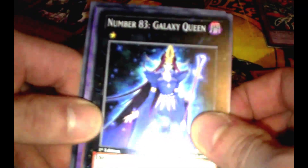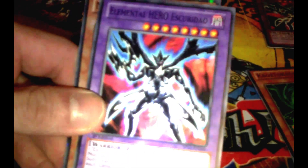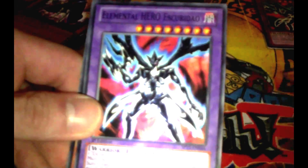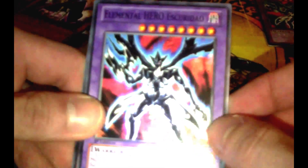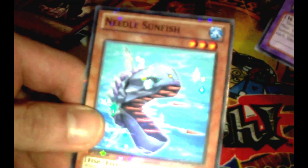For the fourth pack, I got Number 83 Galaxy Queen. And another Elemental Hero Skuridau — awesome! I can't believe it: two Elemental Hero Skuridau out of four packs. And for the Starfoil: Needle Sunfish. This is awesome.